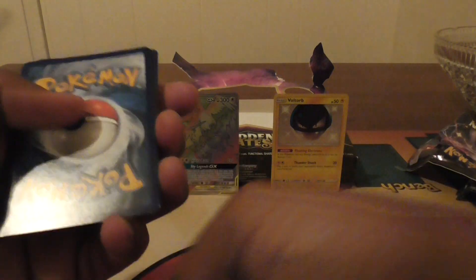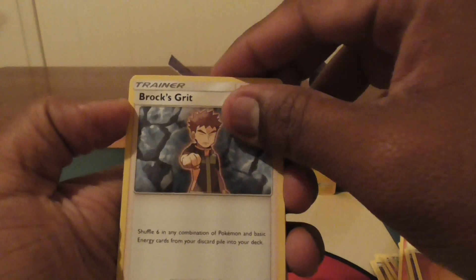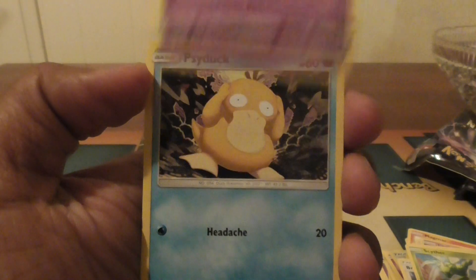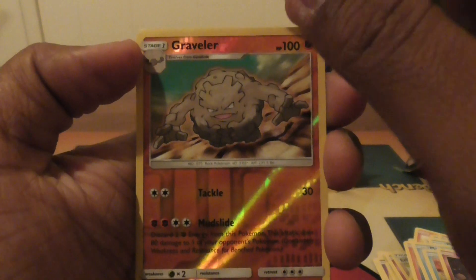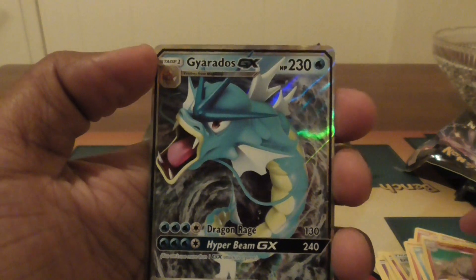Last pack — coincidentally, the Legendary Trio. I plan on making that deck, so I'm gonna be messing around with it. Yeah, I like this set a lot. It's really cool. Fighting Energy, Brock's Grit, Scyther, Jinx, Psyduck, Charmander, Magikarp, Slowpoke, Clefairy, Geodude is a reverse holo. And our rare is Gyarados GX. Not bad.